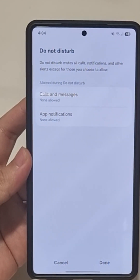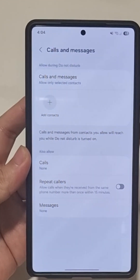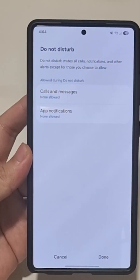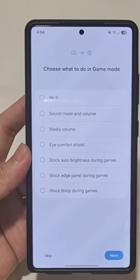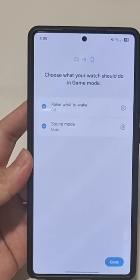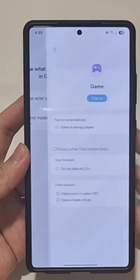With Do Not Disturb on, no calls and no notifications are allowed unless you want to add an exception for certain people to call you during the game — you can do that right here in the settings. If not, just leave it all set to 'Not Allowed,' hit Done, then Next. You can choose additional options in game mode if you want, or skip. If you have a Galaxy wearable you can turn this on as well, then hit Done.